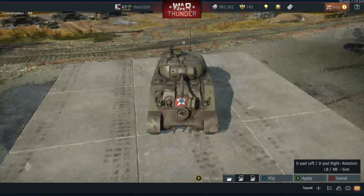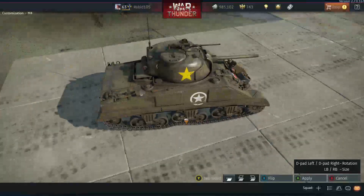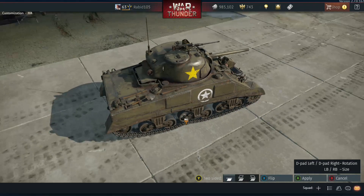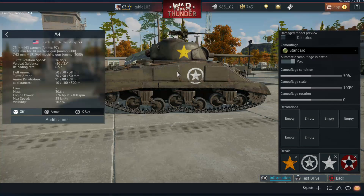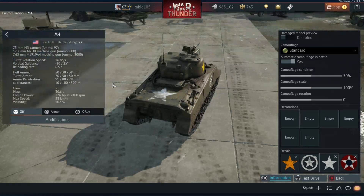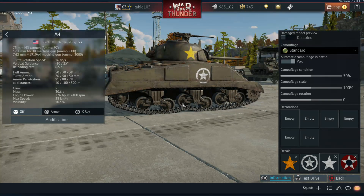One interesting variation I saw was a tank where the regular white star was essentially underneath a road wheel, and instead of moving anything, they just painted another star on top — so it actually had two stars superimposed on the front of the hull. Another interesting detail: M18 Hellcats in particular, because they had what looked like German drivetrains, would have stars placed in multiple locations — front, sides, and rear — because Hellcat crews frequently got shot at by friendlies who mistook them for Germans due to their torsion bar suspension.